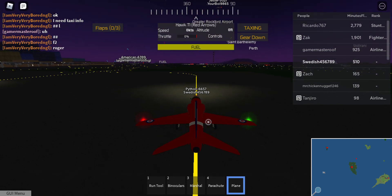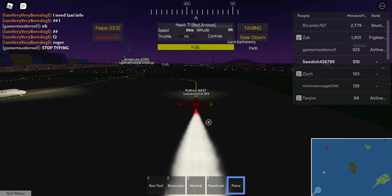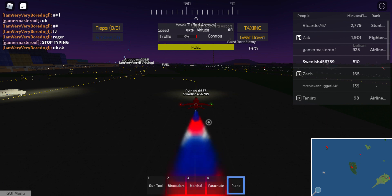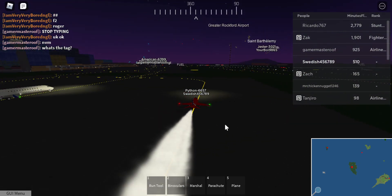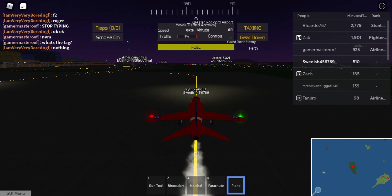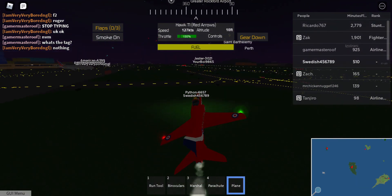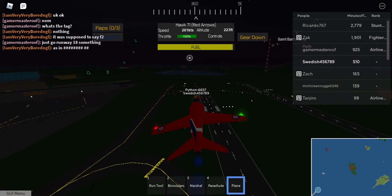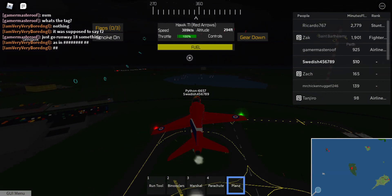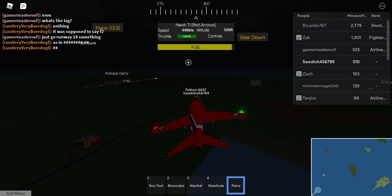It also has smoke! You can change the smoke between red, blue, and white using the F key. You can continuously switch colors and make giant patterns in the sky — this is so cool. Let's take off and see what this thing can do. It took off really quickly. You can just keep cycling: red, white, blue, and toggle the smoke on and off anytime you like.